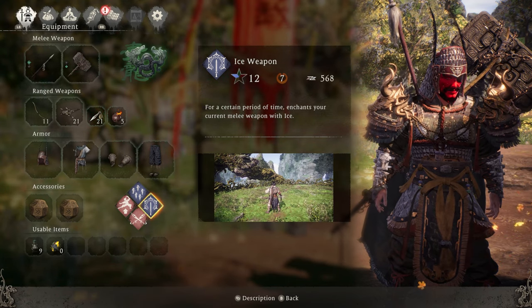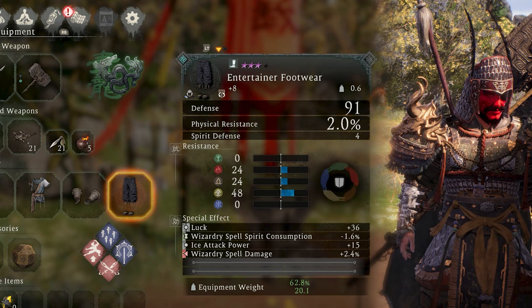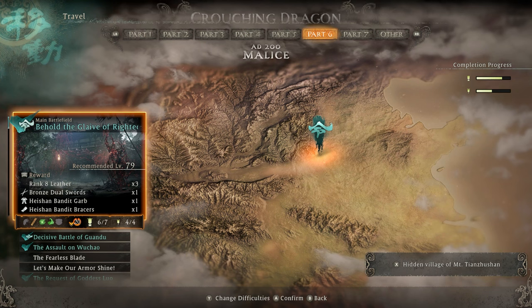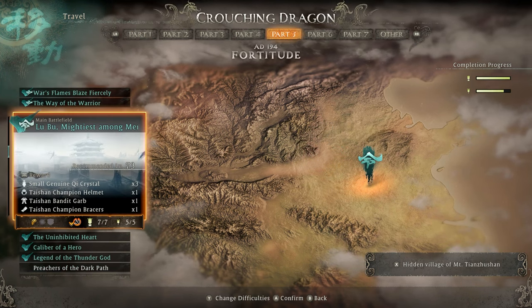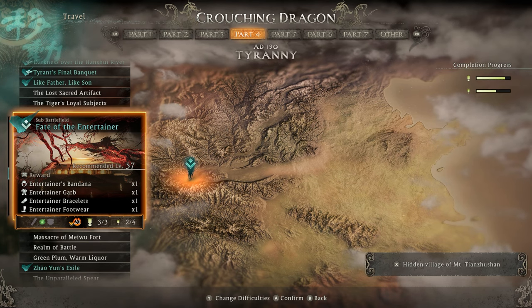You can see here the entertainer garb and the entertainer footwear. You're going to need to obtain those two pieces via this mission right here, because these are the only way you can get luck on those pieces of gear. So if you don't have those two pieces, make sure you go and complete Fate of the Entertainer to get those two pieces with luck on them.